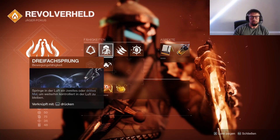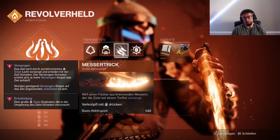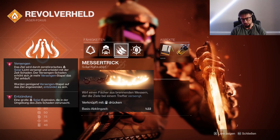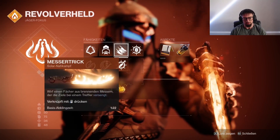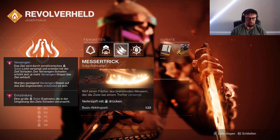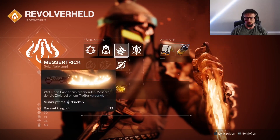Wir haben auf jeden Fall den Messertrick. Das ist nämlich: Wirf einen Fächer aus brennenden Messern, der die Ziele bei einem Treffer versenkt. Versenken ist wichtig, merken. Ich wurde auch gestern im Stream gefragt, wie macht Versenken Entzünden. Also, wenn ihr seht, wenn man da ein bisschen drauf bleibt, da wird das auch genau erklärt, was Versenken ist. Im Endeffekt: Versenken ist ein Dot, also Damage over Time. Und Entzündung ist dann eine Explosion.